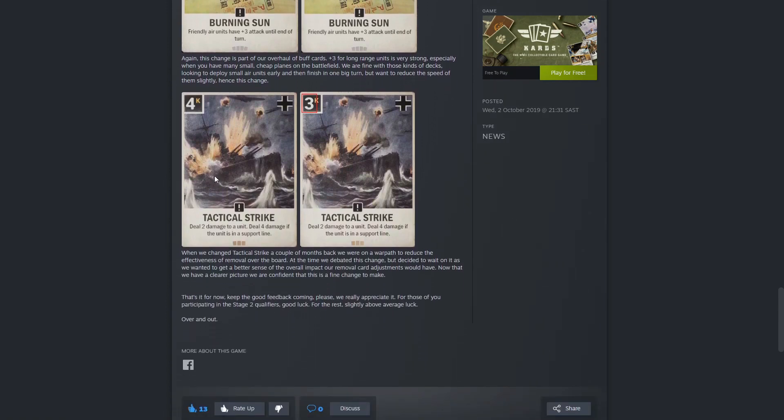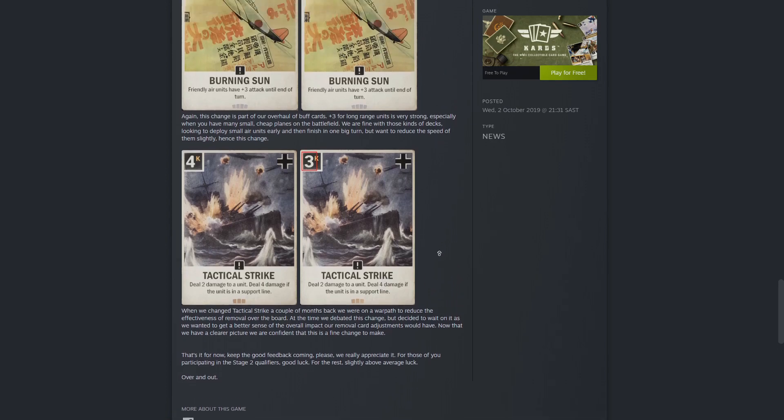Next up — I am very stoked about this one. The Germans actually got the short end of the stick, they've been nerfed left, right and center in September and prior. I'm actually very glad that Tactical Strike has been reduced to a 3 credit cost, because the 4 credit cost felt a bit expensive for what it did. And because Sudden Strike was nerfed to only take down 2 credit cost opponents, I'm suffering with my German decks. It's a nice versatile card — 2 damage to a unit, or 4 damage if the unit is in the support line. You used to draw a card with it too, so this used to be a very nice card, but I'm guessing it was a bit overpowered.